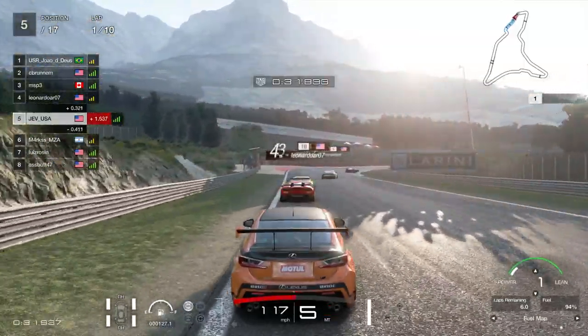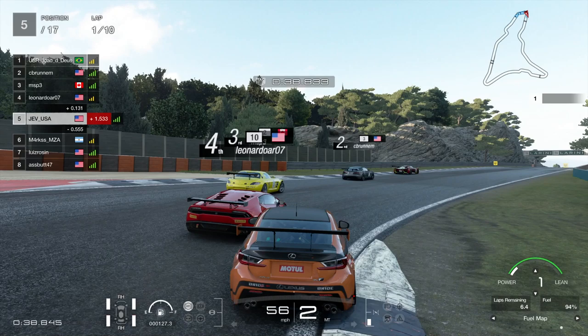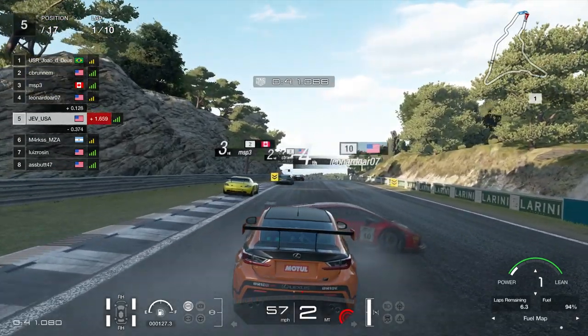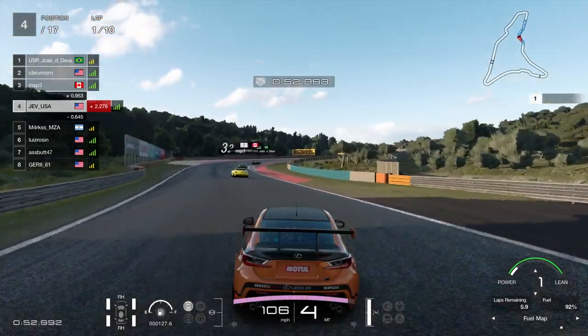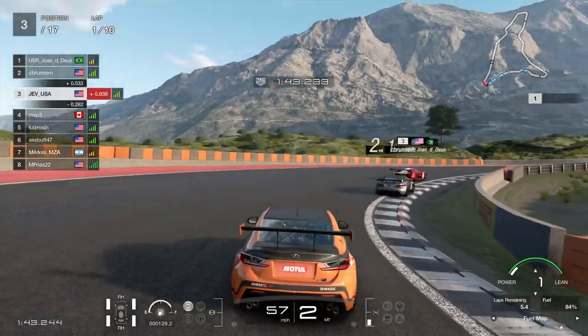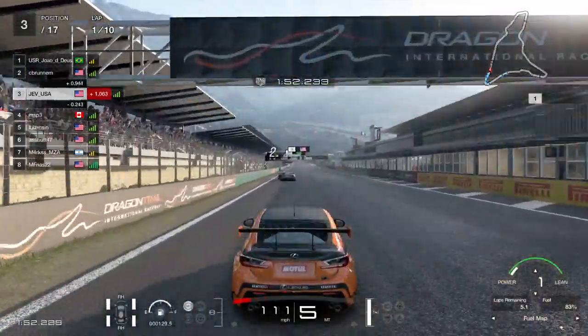Into the next race, sitting in sixth - now fifth. More drama as we have Leonardo07 in front of us coming through here. I'm on the inside but look at the difference in positioning between him and the yellow AMG - there's no point in him coming narrower there. It's just going to get awkward, and you know how Gran Turismo physics are when a tap like that happens - it's going to send the person round. I don't get an SR down, I don't get a penalty, and quite rightly so - that was just an unfortunate racing incident.